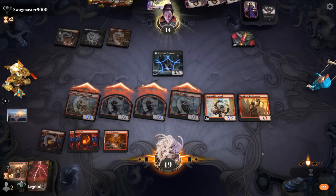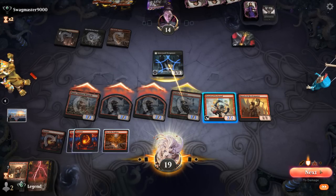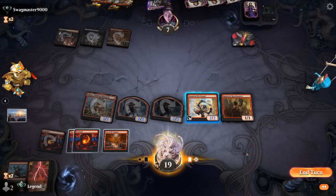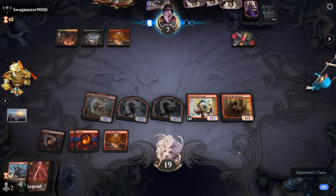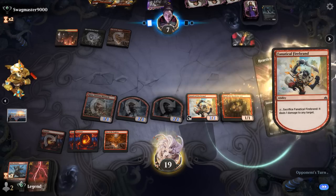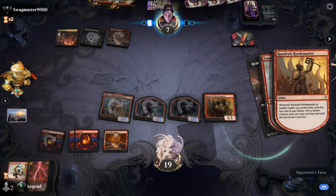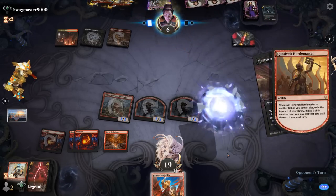Opponent trades for Warchief — falls to 7 life. Can we find another Goblin? We cannot. Heartless Act kills Hordemaster. Could kill Firebrand first to maybe find an extra Goblin in the process — might be worth it just to find more action rather than keeping a 1/1. We found a Battlecry — excellent! Play that next turn.